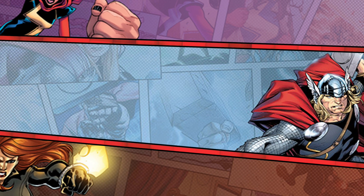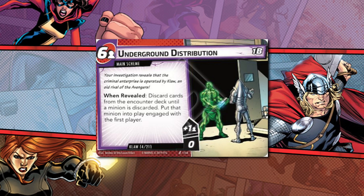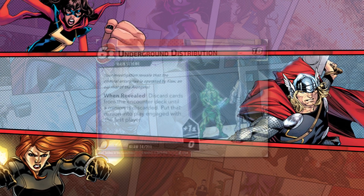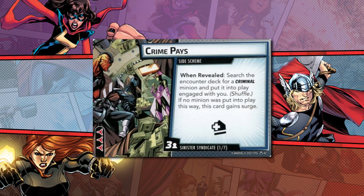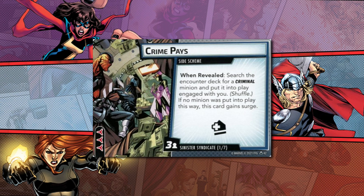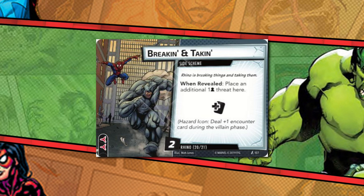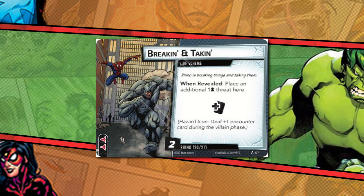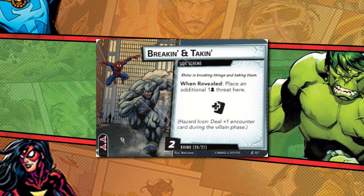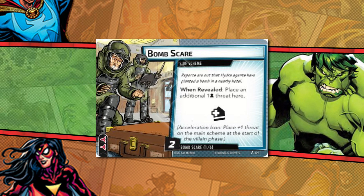If any excess threat cannot be placed on the current stage of the main scheme then it does not carry over to the next stage. Schemes that force players to draw encounter cards do not require every player at the table to do so — just the player that triggered the response. Similarly, hazard icons only require players to draw one extra encounter card, not one per player. And acceleration icons add one extra threat only to the main scheme.